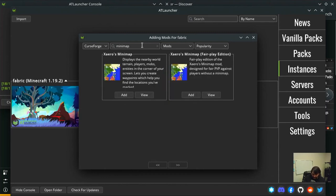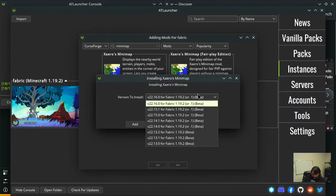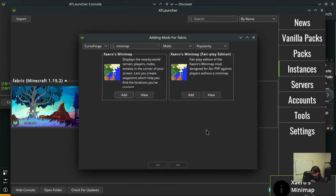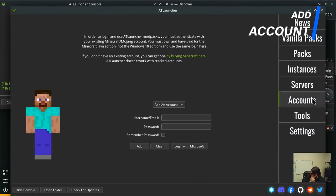I don't care for the FairPlay edition. There are betas showing up everywhere - they're all betas - okay, whatever, let's go with that one. That was pretty simple. Now we need to go over to accounts and add my account.